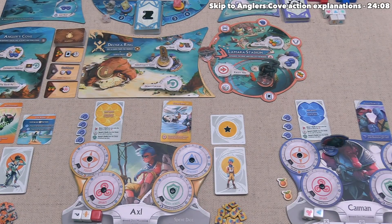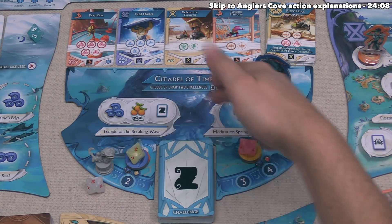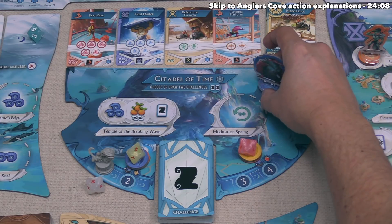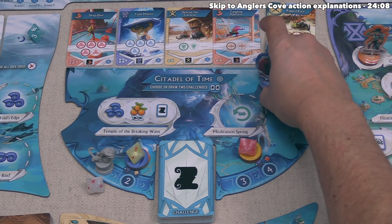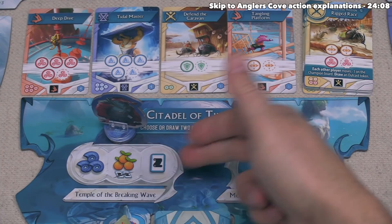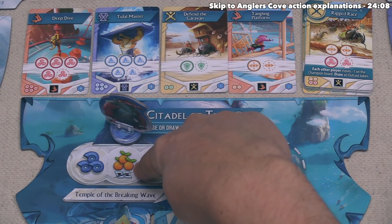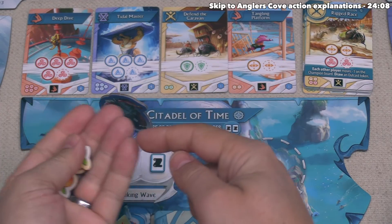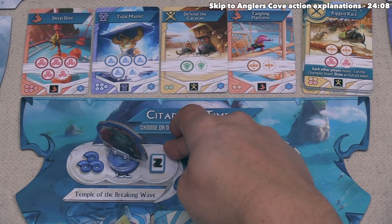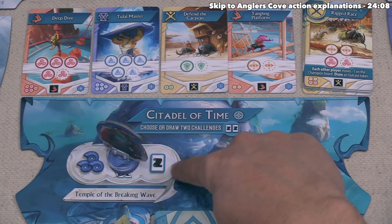It's now time for Caiman to go, and they've decided to go to the Citadel of Time. Locations with a dotted line mean any number of characters can go onto that spot. Actually, Caiman wants to go to the Temple of the Breaking Wave, which is split into three different locations — Caiman selects the middle spot. That gives them three fruit immediately, and then they can discard two challenges from the challenge row. Up to three figures can go onto that spot, so someone else can still visit the Temple of the Breaking Wave.